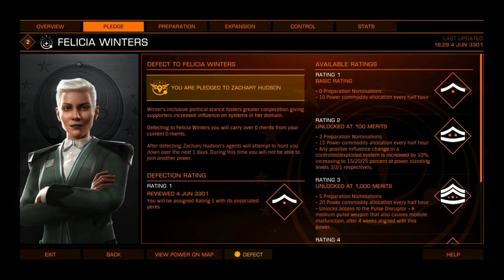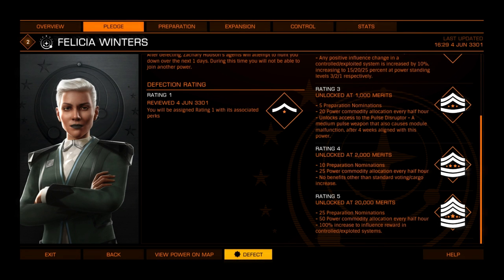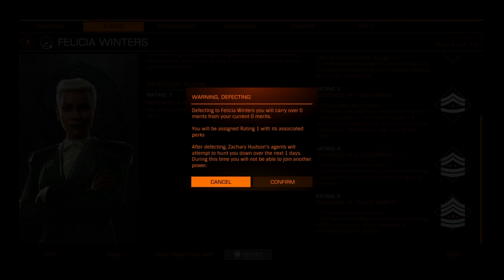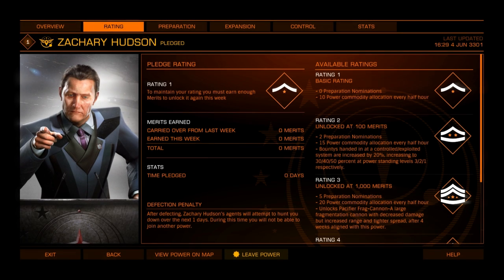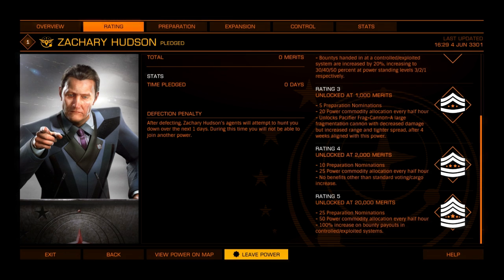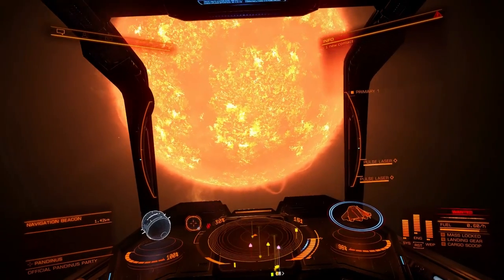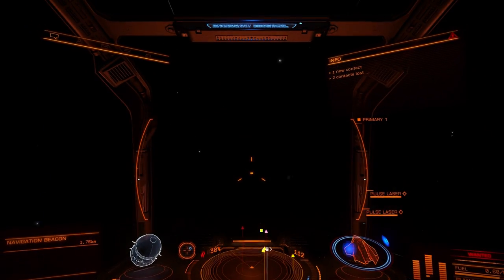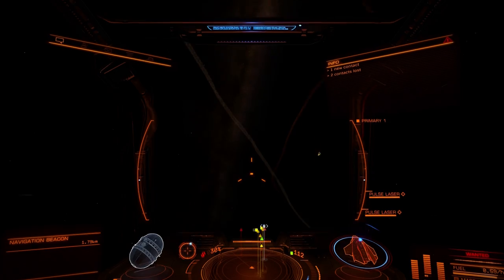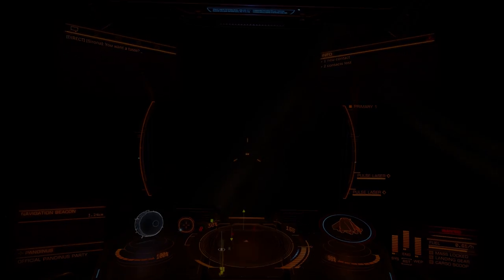You can leave or defect from your chosen Power at any time, however there are penalties for this. Defection allows you to switch Powers immediately and keep some of your rating to transfer to your new Power, but comes with a cooldown before you can defect to another Power. Choosing to leave a Power returns you to a neutral state and removes your rating. As with Defection, there is a cooldown period before you can pledge to another Power. Be careful — Powers don't take Defection or Leaving lightly. They will send ships to hunt you down and attempt to destroy you. Leaving, rather than Defecting, carries less of a penalty, but you still need to watch your 6.